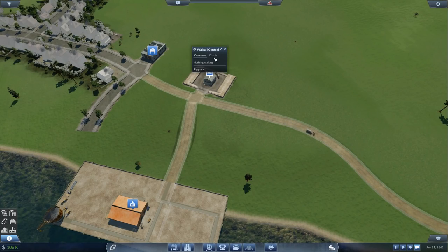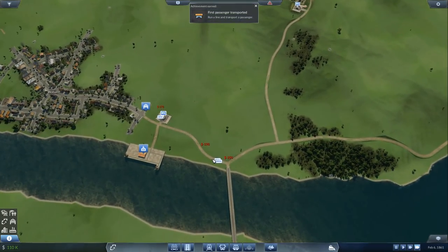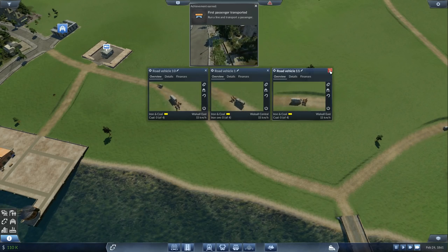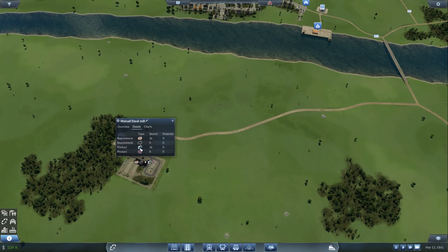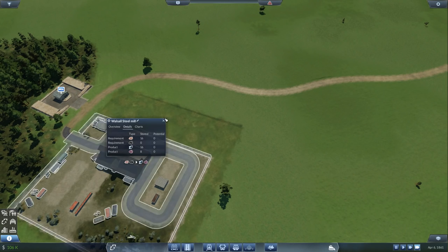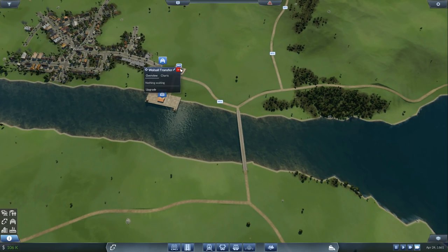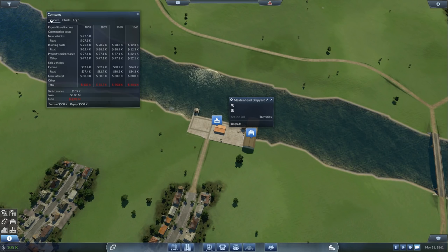What do we have stored over here? Nothing waiting. Oh, we do have steel — 16 steel stored in here and 16 more coal. So we have this steel and we can order it to be carried from here because it will end up in this area. Let's buy a ship. Can we even afford a ship right now? We are still losing money.